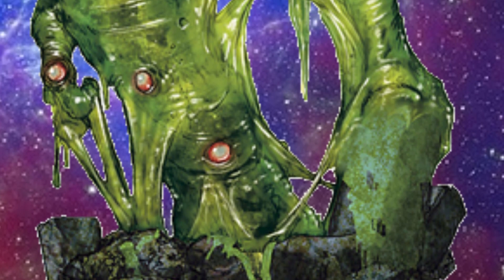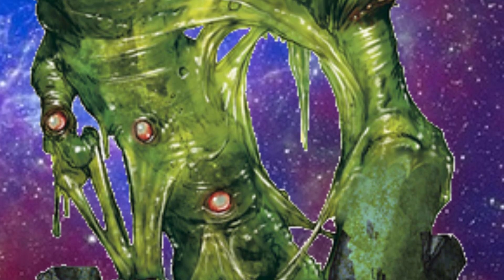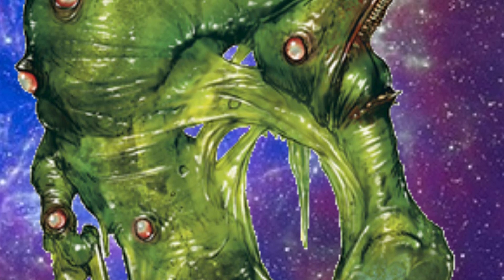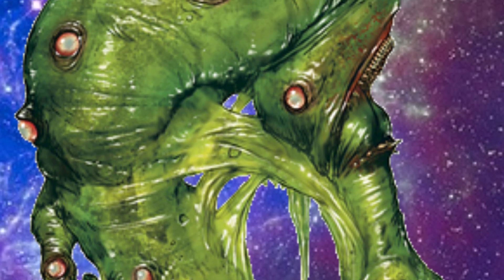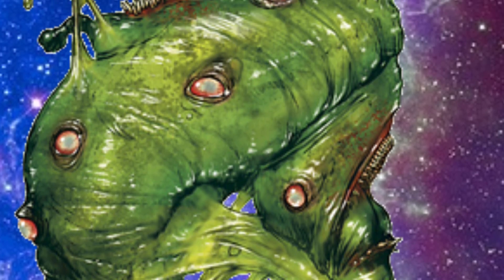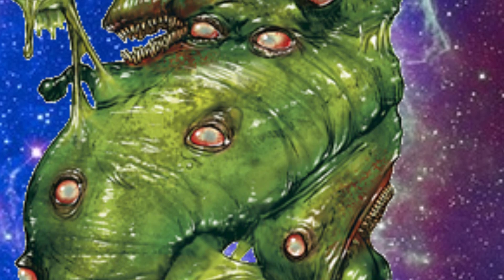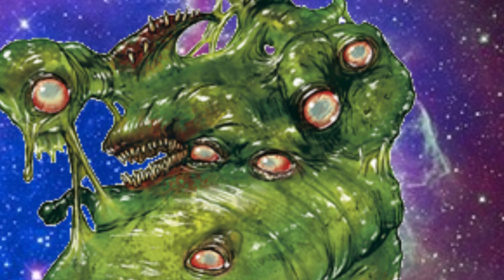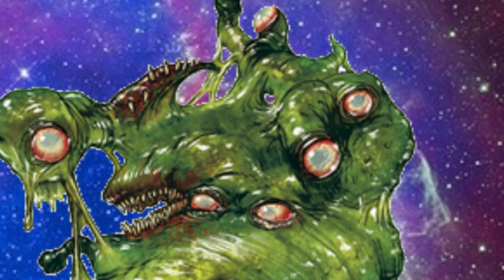Gelatinous Cubes are born from the Faceless Lord, the Oozing Hunger, the Demon Lord Dweeblex. Dweeblex consumes organic matter and transforms it into an endless supply of oozes. As is typical of Demon Lords, Dweeblex is delighted to send minions through portals when an opportunity presents itself, though oozes outside of Dweeblex's influence are significantly stupider — hence the Gelatinous Cube's nickname: Dungeon Roomba.